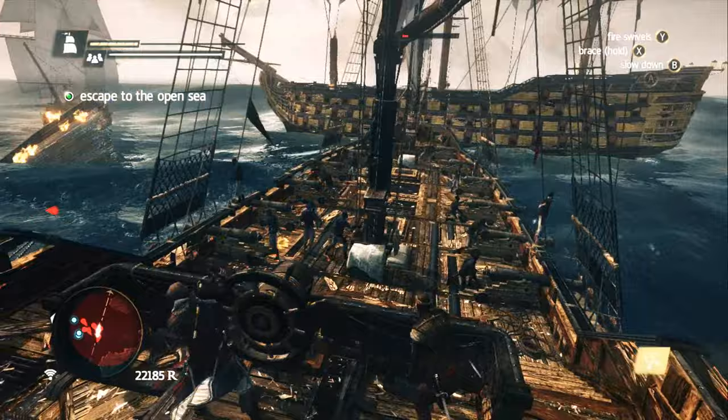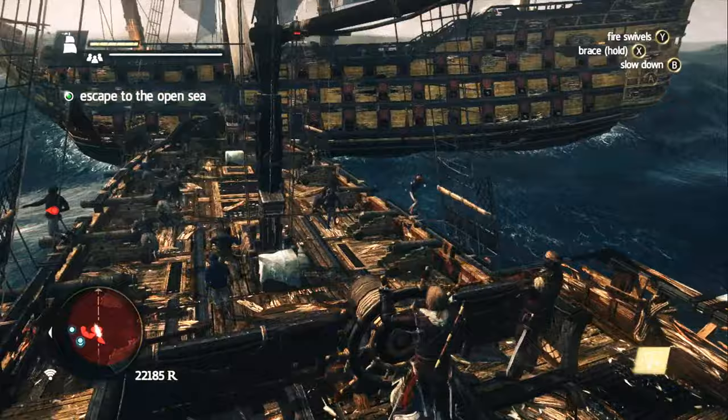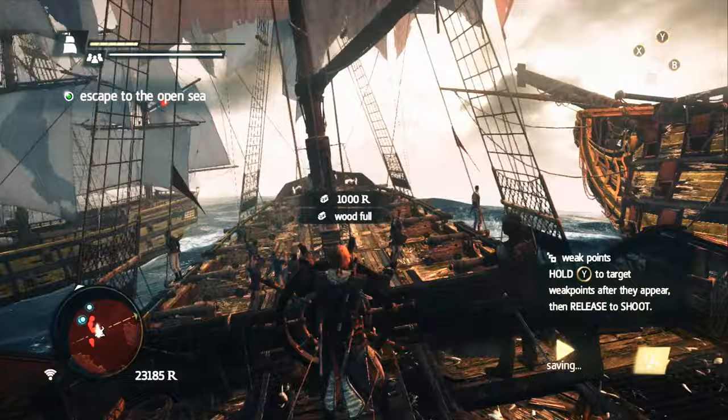Then you sail over to it and take it out any way you want. I feel that ramming it and using my cannons is the most effective way to sink it. Then you pick up the loot that it drops, and you should get $1,000 and half of what else it was carrying.